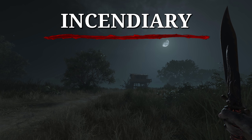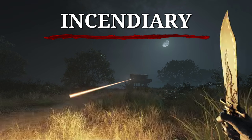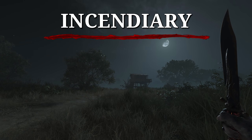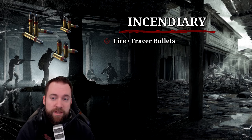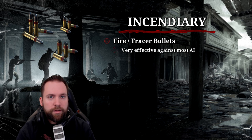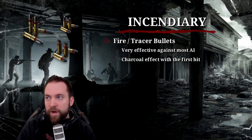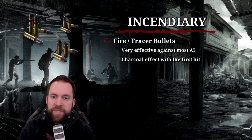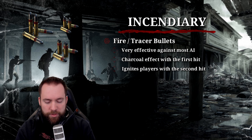First up: incendiary rounds. These are fire tracer bullets — very effective against most AI, hitting them once causes them to start burning. Against players, you apply a charcoal effect, similar to when a grunt with a torch hits you. You're not immediately on fire, but part of your health bar is burned. If you get hit a second time within eight seconds, you're set on fire. If the second shot takes longer than eight seconds, you don't catch fire.